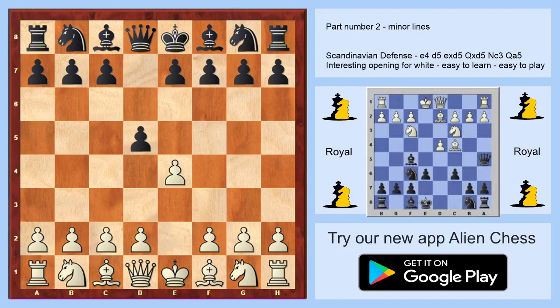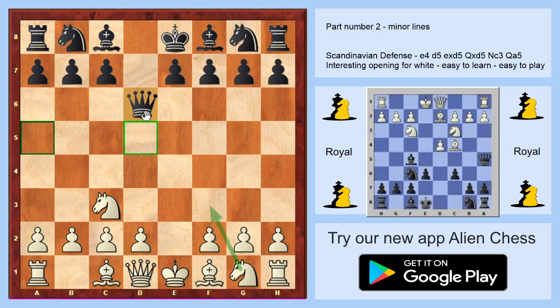Hello everybody, my name is Petr Koutiny and welcome to another YouTube chess ending video. Today I will speak about the Horwitz: e4 d5, and when White takes on d5 Nc3 comes. In the next video we will see when Black goes to d6; now we will speak about when Black goes to a5.